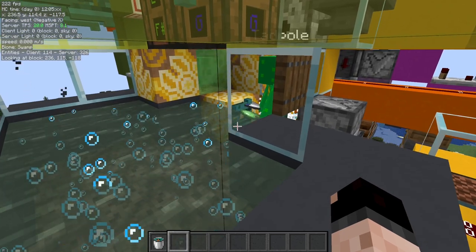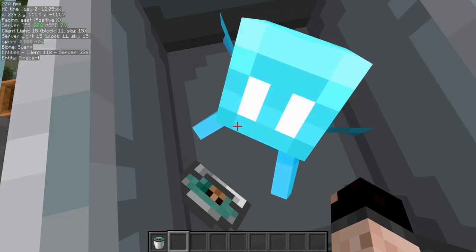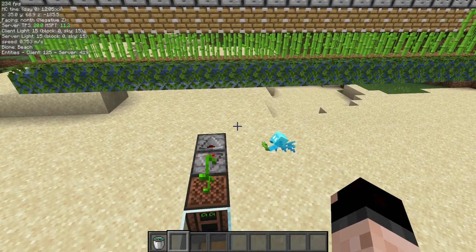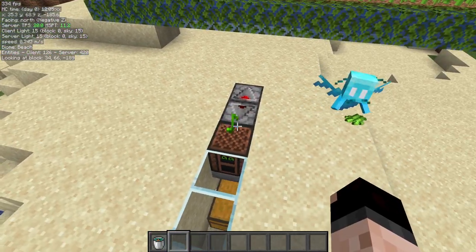We have to do something with those water buckets because we just don't want to lose a water bucket every five seconds. So we're going to use two allays — one for tadpoles and one for water buckets. For those of you who didn't know, you can use an allay to do item gathering on a farm and then use a note block as your return point.